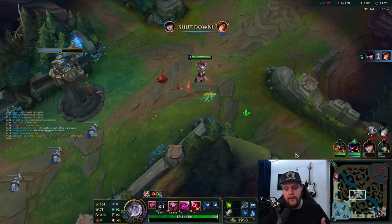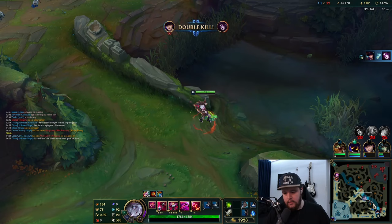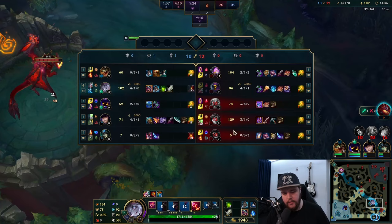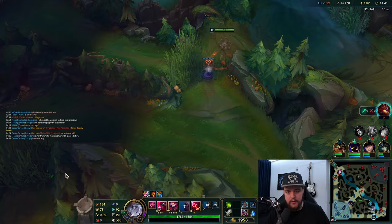I could do dragon here maybe, but I don't have Smite. I'm not going to - it's too risky without Smite with my bot lane this low, and there is a control ward on it. If it wasn't control warded I would have probably just gone for it, but the ward there means it's just not going to happen.